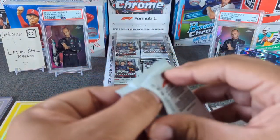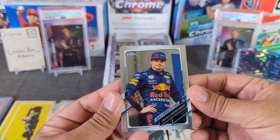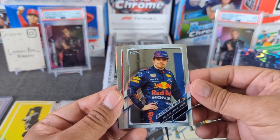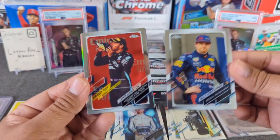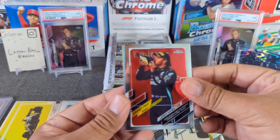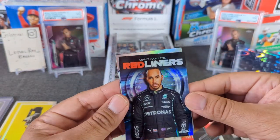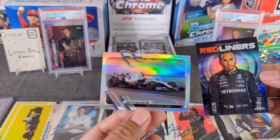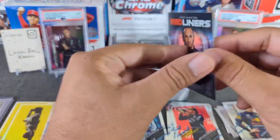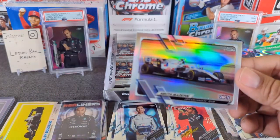Next pack. There's a base — actually this is the second one, non-base I guess. Max, Lewis — very nice. Lewis drinking the shoeie there. Then we have a nice red liner Lewis Hamilton as well — very cool. Now we got another refractor and it's Mazepin rookie, who is no longer in F1 due to Russia reasons. Non-numbered but very nice: Lewis Hamilton red liner and a refractor of Mazepin.